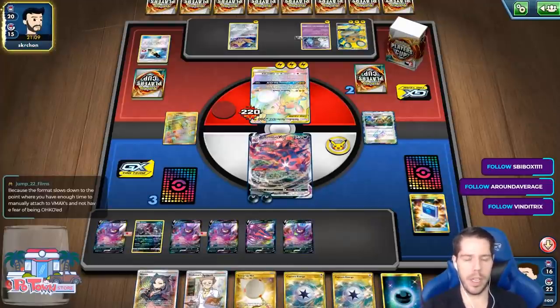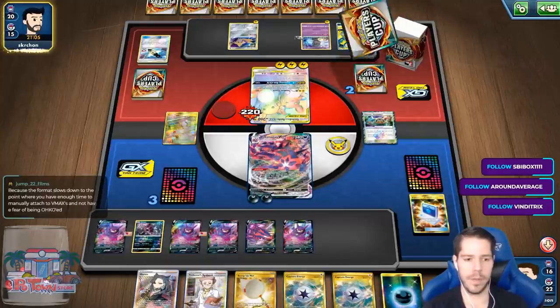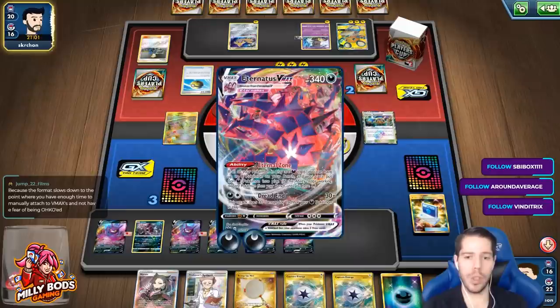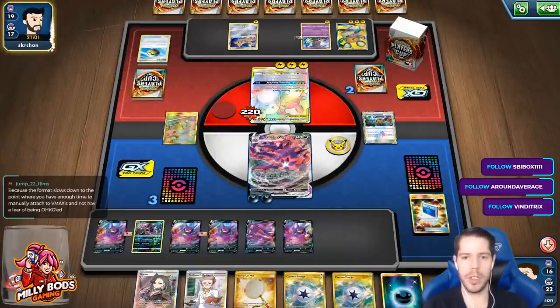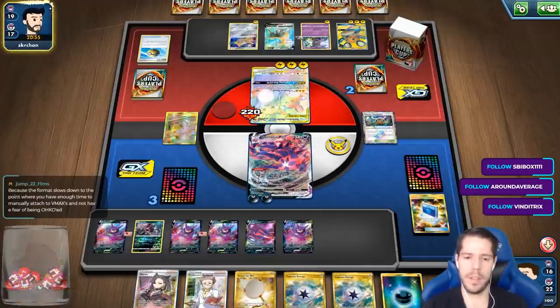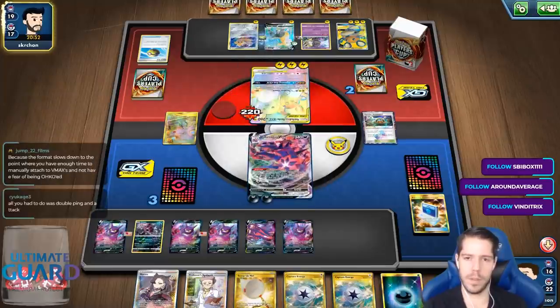Rose Tower is a good stadium — Rose is a terrible supporter. You can see I'm going to win or lose not because of energy attachments. Why do I want to attach two energies to Eternatus? Generally, why? Rose has never been played in any successful tournament list.